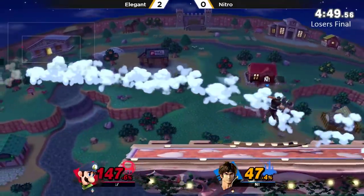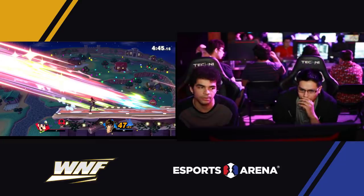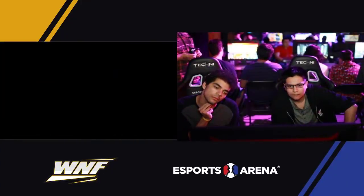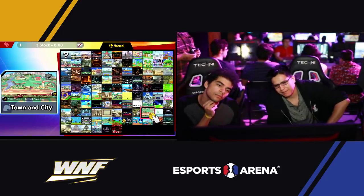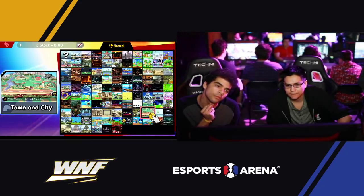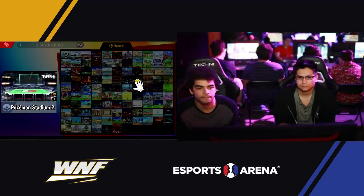If Elegant had gotten a misfire, I don't think Nitro would have reacted in time. Definitely had a forward tilt ready. Holy Water setting up into the forward tilt — I love how dominant that game was from Nitro. I really don't think we're going to see Town and City for the rest of this set. Because if Nitro wins this game too, it's still Elegant's counterpick. Definitely not going to opt for Town and City after what happened there. But if he does, he definitely wants to make a statement.